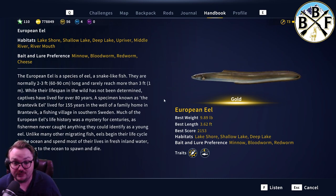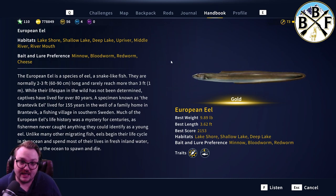They also bite on cheese — I do have luck with cheese as well, but minnow is definitely the best. For hook sizes, a size three and a size two hook will get you golds and diamonds, and a size one will be diamonds only. I've not seen anybody catch a gold on a size one hook, so size one is pretty much just for diamonds.